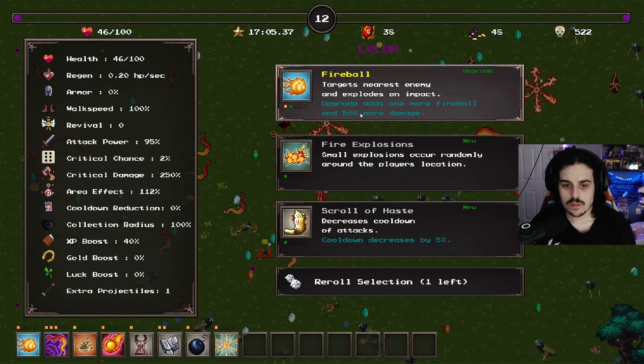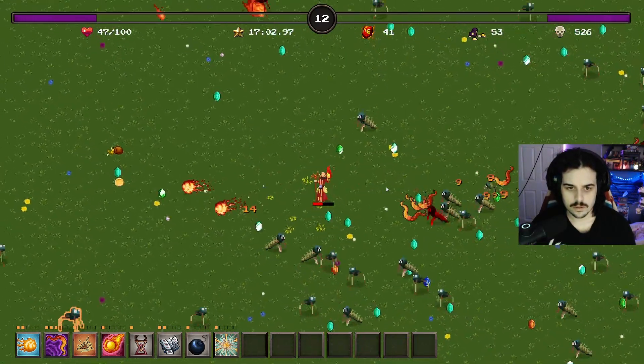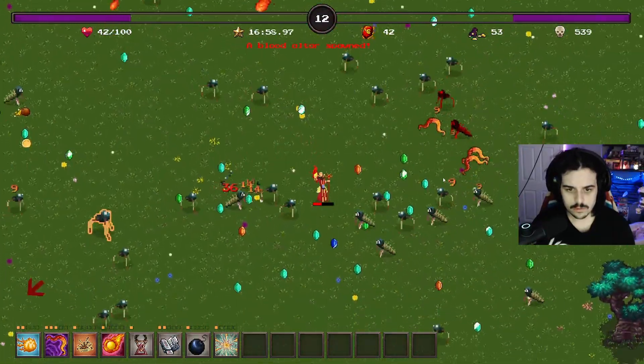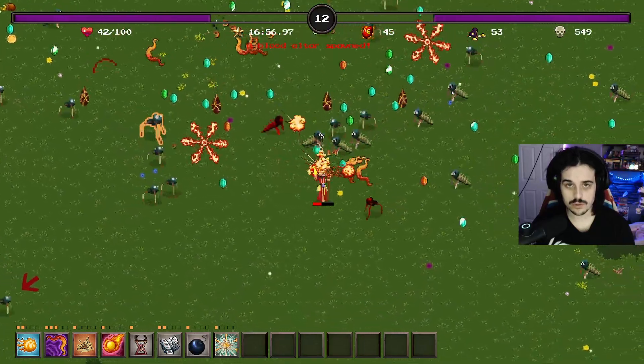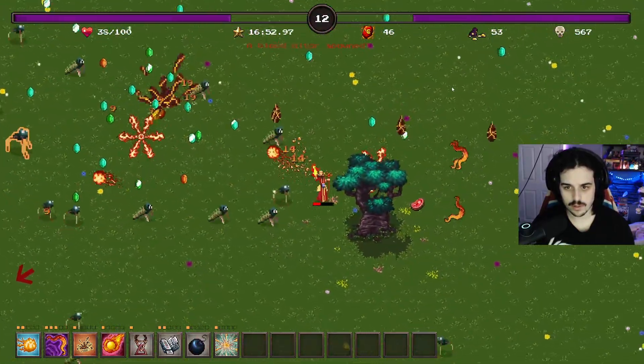Upgrades add one more fireball and 50% more damage - that's actually really good. Fireball's huge. A blood altar spawns - got some health over here.